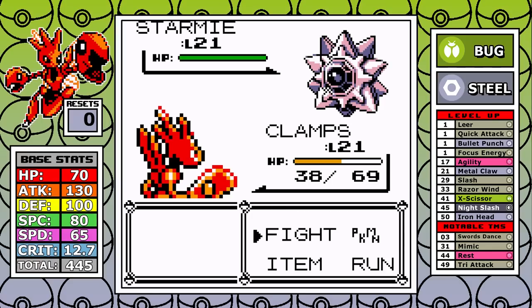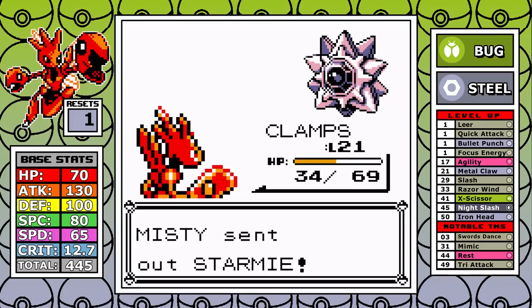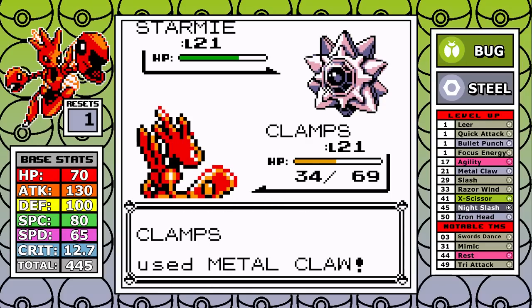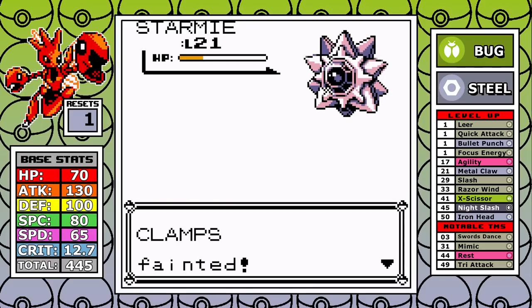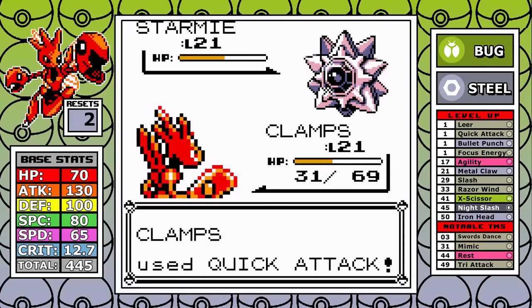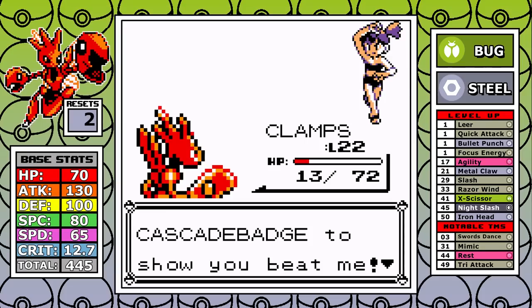The idea is to use Agility to outspeed and get attack badge boosts to strengthen myself. I get chunked going into Starmie at about half health, and I'm not doing a ton of damage. A Bubble Beam crit takes me out — that's the first reset of the run. What makes Misty so rough is that her Starmie in the Sanquee version has Hydro Pump: a Pokemon this fast, with this high Special stat, with access to a STAB nuke when you have no real answers.